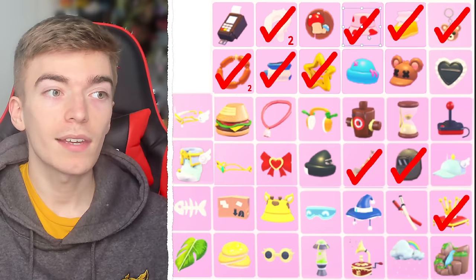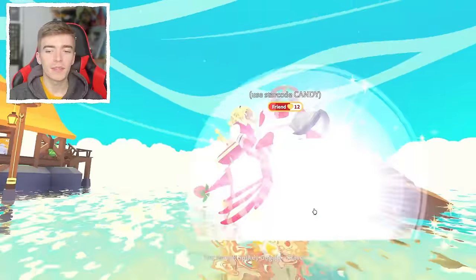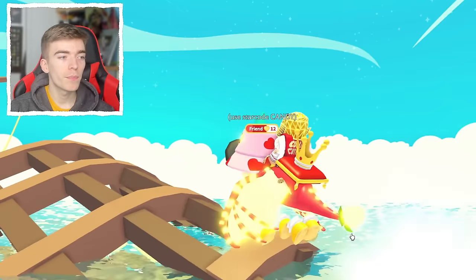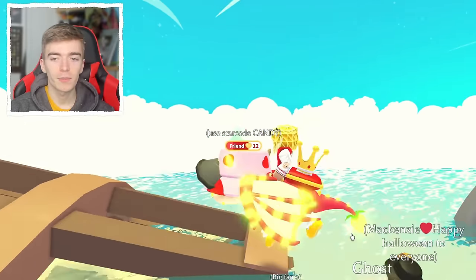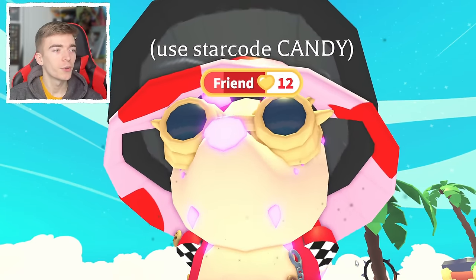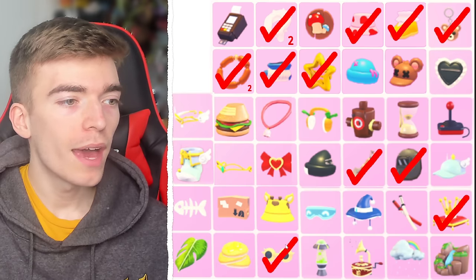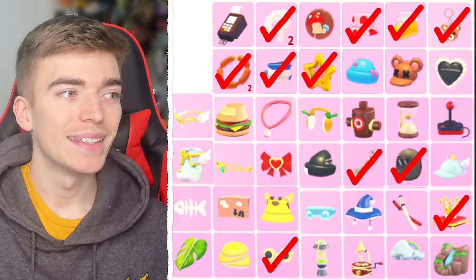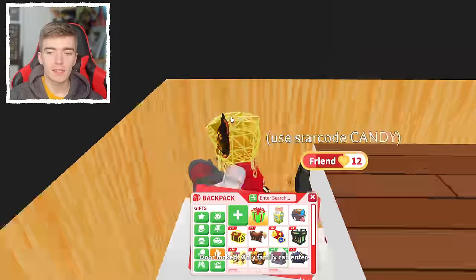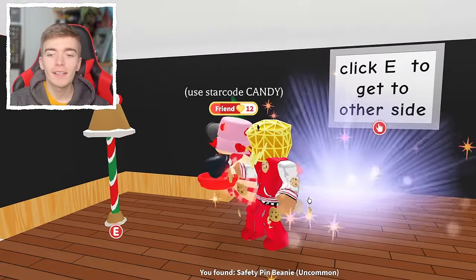We're getting close to a bingo. Maybe we should open it in the water — that will give me the legendary, right? No, we got some spiky goggles. Those are kind of cool actually. Let's now go and open some chests in my own home and see if that gives me any luck, because I need some good luck. And we got an uncommon safety pin beanie.